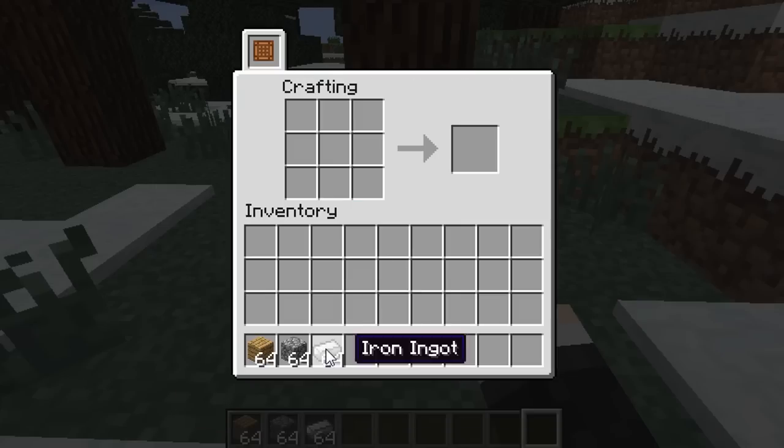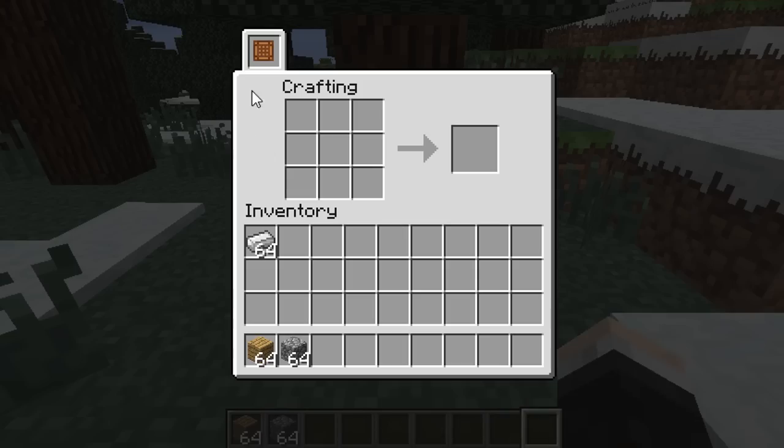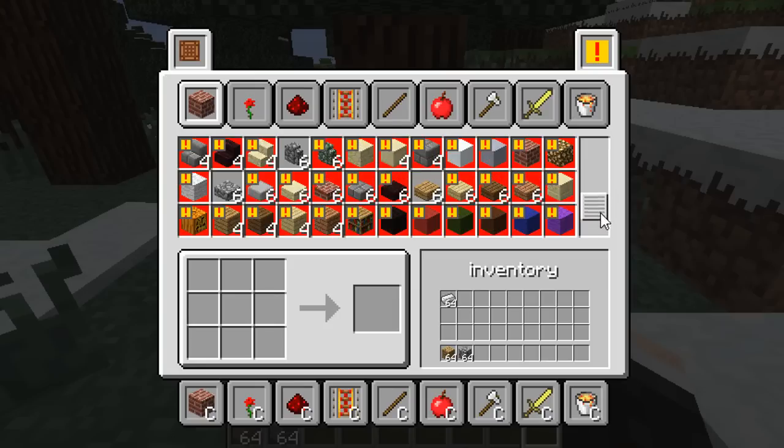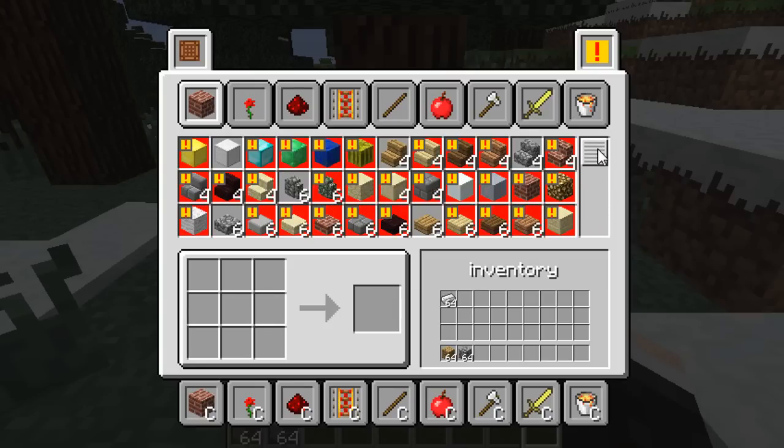So I've got a stack of oak wood, a stack of cobblestone, and a stack of iron ingots, so I can go through, click and drag, and make stuff automatically. What this saves you from doing is going into a normal crafting table and laboriously placing out all the items. Basically, what this cuts out is having to do that. I find it really cool for finding recipes quickly, and I've really gotten used to the Xbox 360 version recently. It's really cool to have this added into the PC version as an option — it doesn't take over the crafting table altogether.